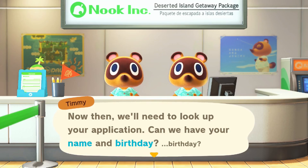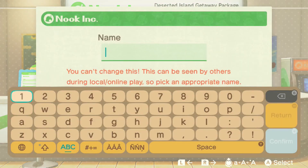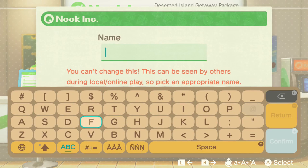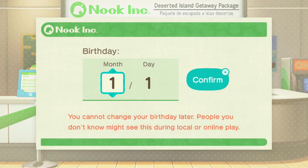Now then, we'll need to look up your application. Can we have your name and birthday? Alright, let's just give her my name. Let's call her Jane.